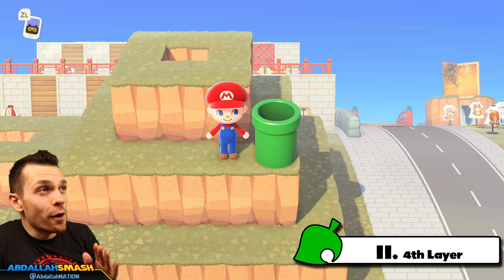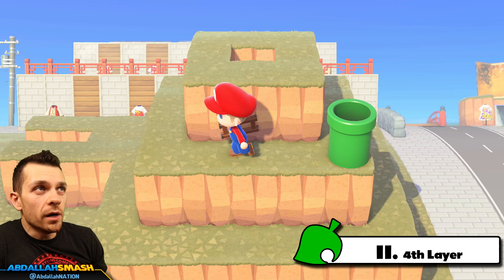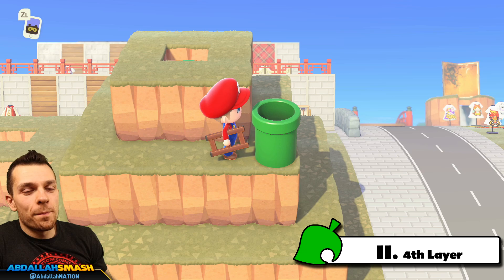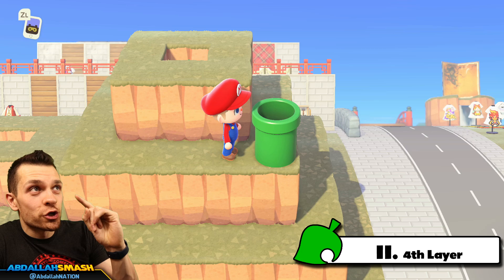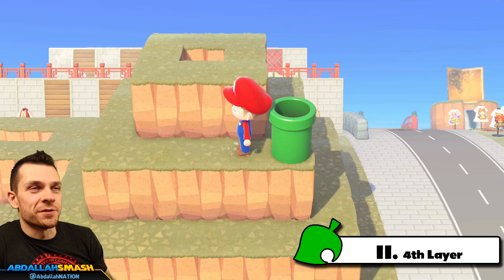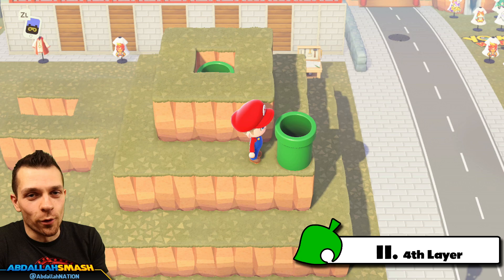Number eleven explores whether you can jump all the way to the fourth layer of your island. Context: you're unable to climb higher than the third layer because it's considered too dangerous. The theory is that if you put a warp pipe on the fourth layer, you should be able to jump out and land on top. I've got a warp pipe on the third layer and tested this — but the game does not recognize the fourth layer as a valid landing point, so you just jump back out of the same pipe. Dreams of reaching a fourth layer are on hold for now.